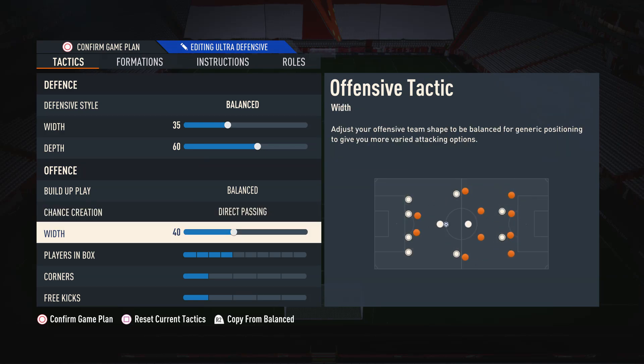Moving on to the attacking width, I like to have this on 40. I don't like having my width crazy high otherwise it feels like there's too great a distance between each player and playing simple passes seems very difficult. And on the flip side I don't like having it too narrow otherwise your players are way too close together. So I like to go for something in the middle where it's neither too narrow or too wide.